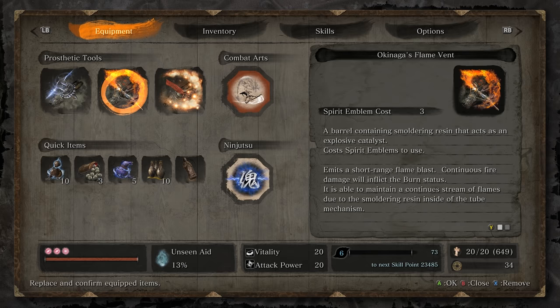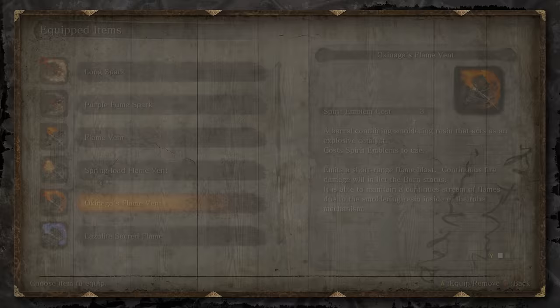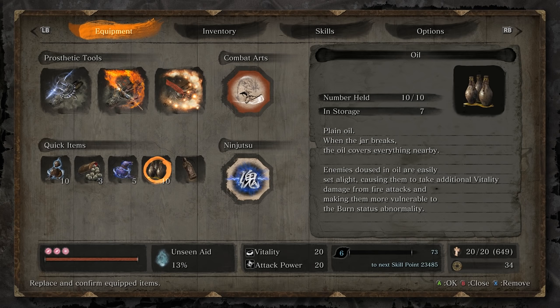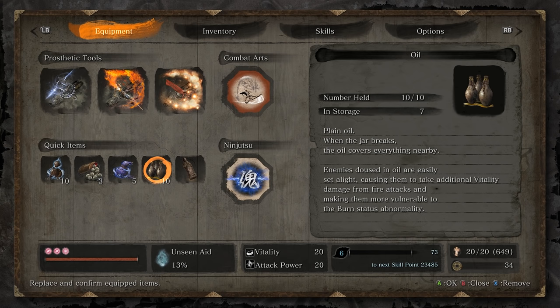Before we jump into this fight, let's talk about the loadout we're going to want. If you're going for the Get Good approach, I would suggest having the highest tier flame vent you have available. You can get by with the spring-loaded flame vent or even the base flame vent, but having access to Okinaga's is going to be nice. You'll also want to drench him with oil before you use your flame vent to make sure you can ignite the boss. Because he has Terra buildup in phase 3, you should have either a Model Purple Gordon or Pacifying Agents to shut that down.